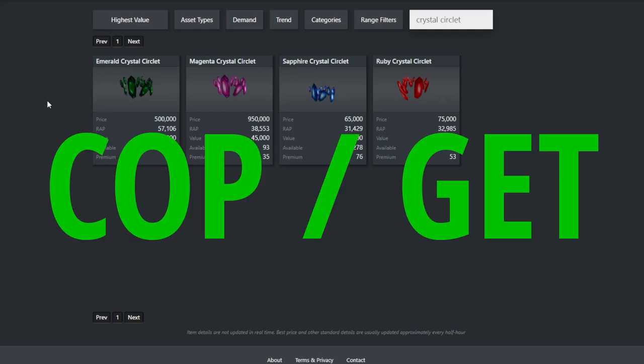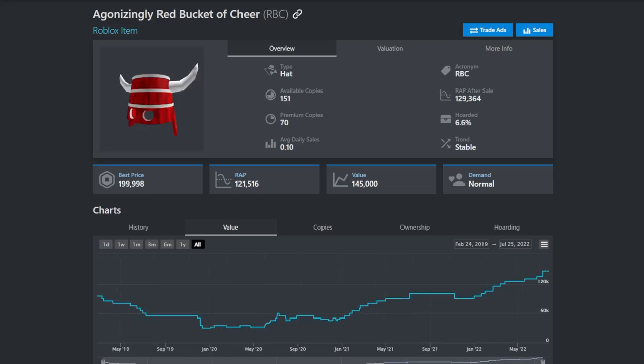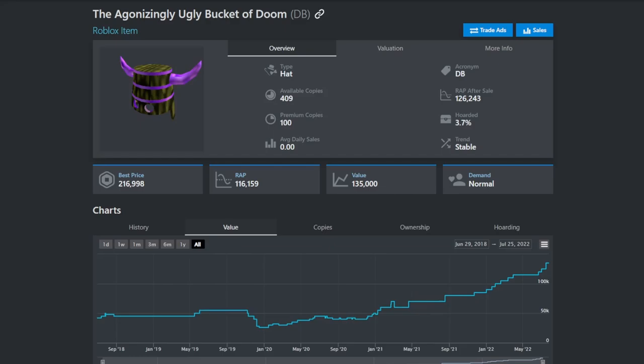Now for the items you should cop during deflation. Starting off are the crystal circulettes — the emerald, magenta, sapphire, and ruby crystals are pretty reliable. They get nice overpays and through deflation would be great items to get if you don't have too much value. The doom bucket, the red bucket of cheer, and the black iron bucket are also doing really good right now, very reliable through deflation, getting nice overpays, and don't have too many premium copies.